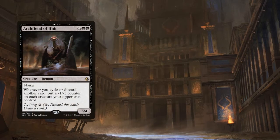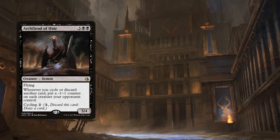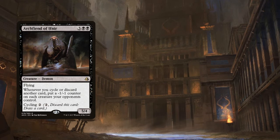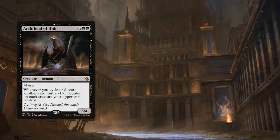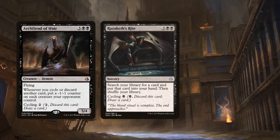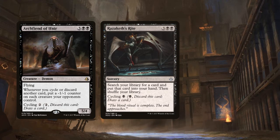Archfiend of Ifnir is a perpetual board wipe for only your opponents' creatures that gets around Indestructible and Regenerate. It's a creature that says whenever you cycle or discard a card, put a -1/-1 counter on each creature your opponents control — this can be devastating. Swapping black for red also gives you access to all of black's powerful tutoring effects. For this deck specifically, we'll mention Razaketh's Rite, which lets you search your library for any card to put into your hand — it costs 5 mana, but if that's too steep, you can cycle it for 1 black.